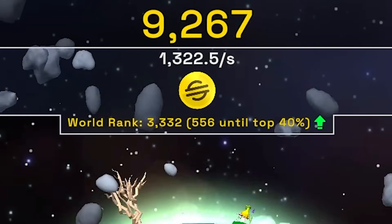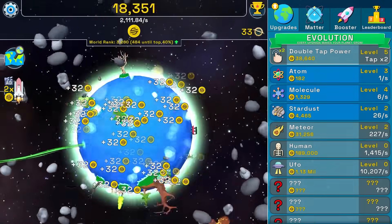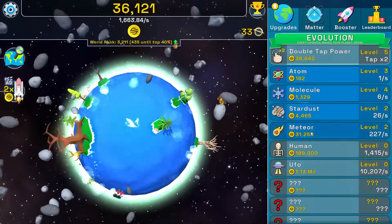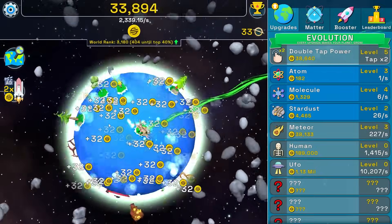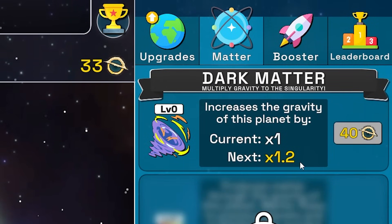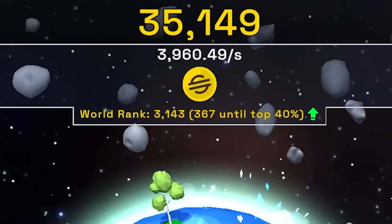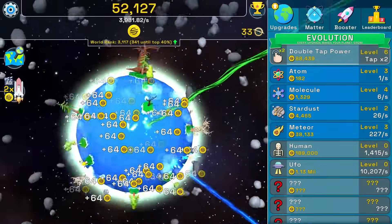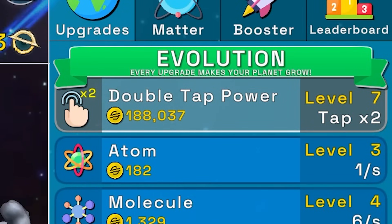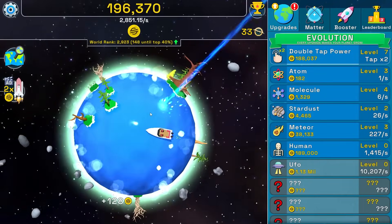Buying double tap power is really increasing the amount of scam coins we get every second — we're already at 2,100 and doubled in about 30 seconds. We have 33 black holes, so seven more and we can increase the gravity by 1.2. Another double tap power takes us to about 4,000 scam coins per second. It's really expensive but I keep buying it — next level costs 188,000. We're gonna get the human next.